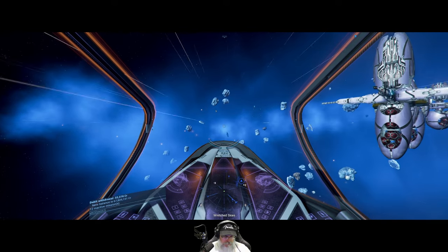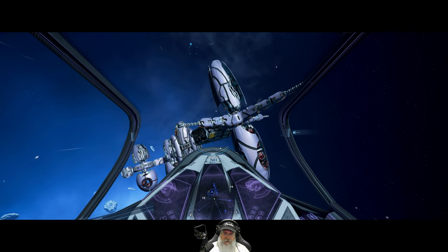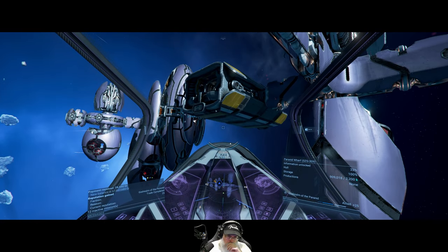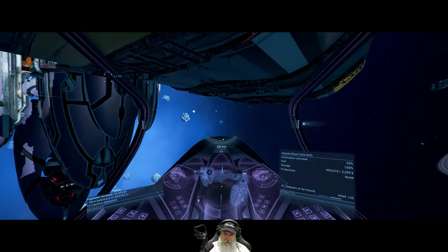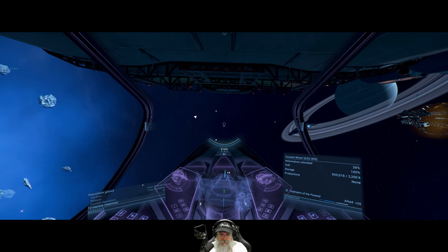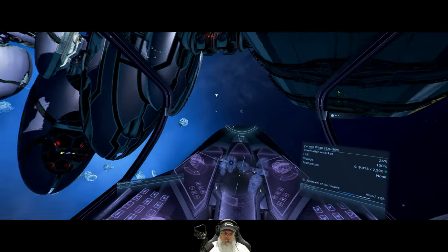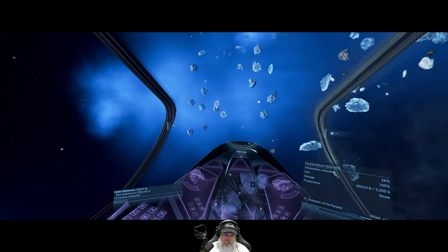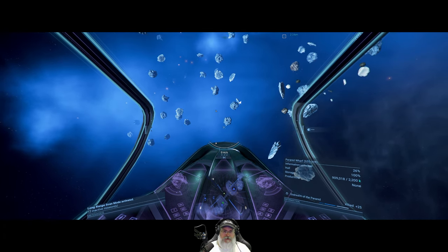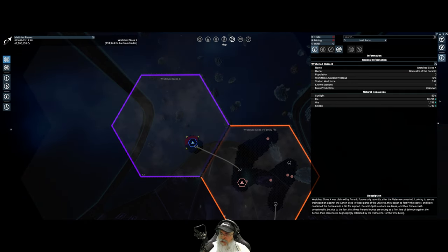Entering Wretched Skies 10. It's blue in this system — that's a Paranid station, a Paranid security vessel, and a Paranid wharf. Another wharf! I think I'll drop a satellite here too. I've got docking permission — looks like there's a lot of ice in this system. Let's do a scan. This belongs to God Realm.